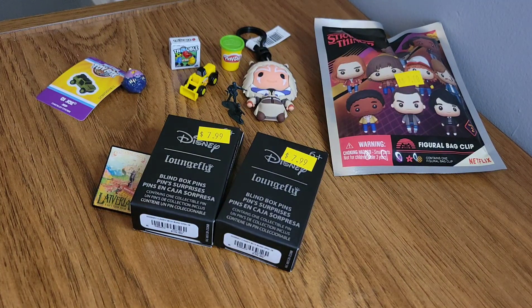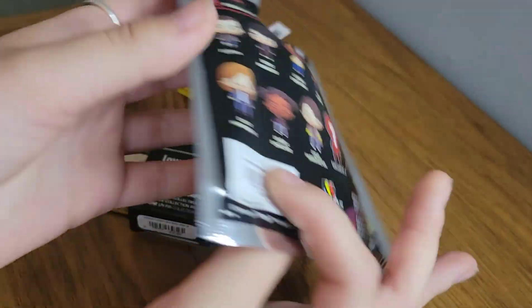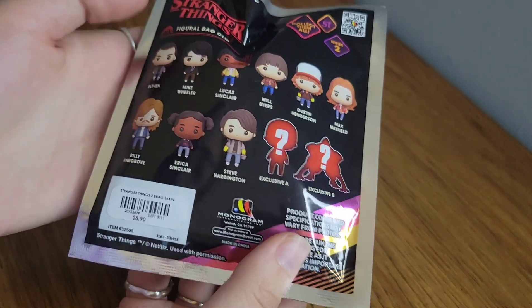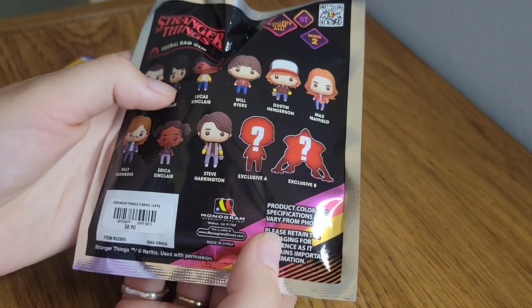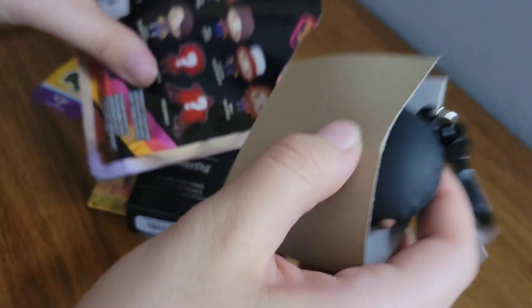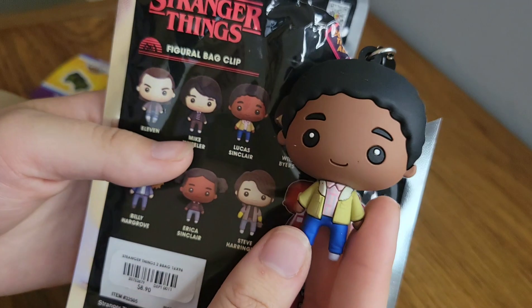We are going to go ahead and get into the Stranger Things bag clip next, and we'll save the Loungefly pins for last. Looking at the back, I'd love one of the exclusives of course, or the Eleven, or Steve, or Mike, or Will — I don't know, they're all cool, I'd love any of them. We have... oh my gosh, is this Lucas? We got Lucas! Heck yeah, so cool!